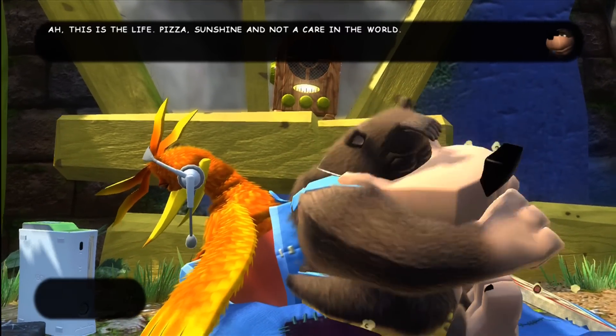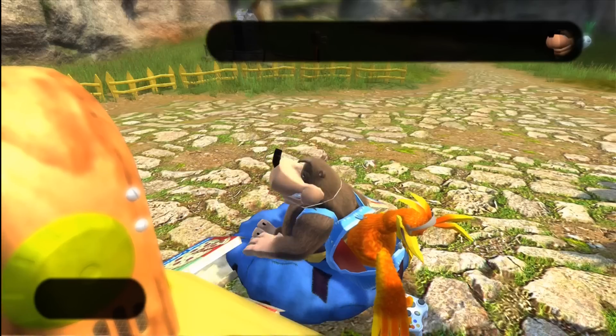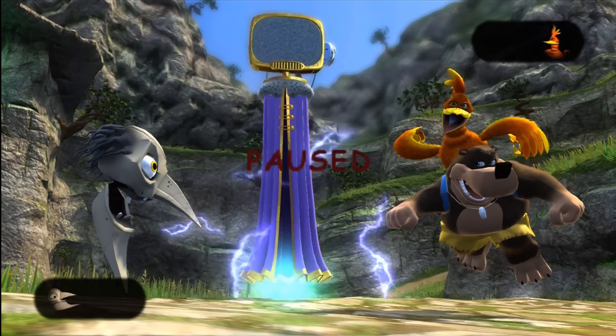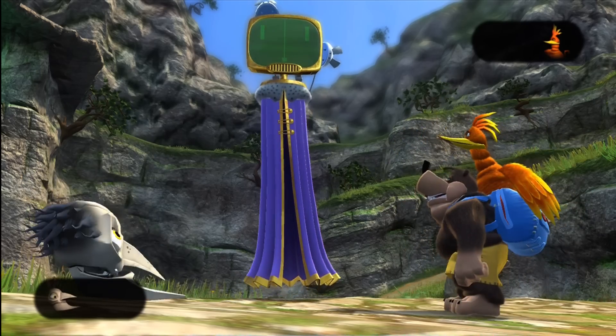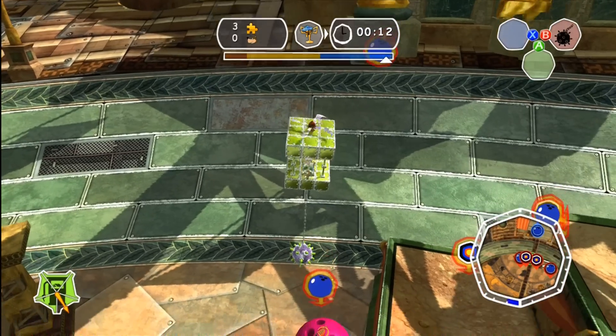The plot begins with Banjo, Kazooie and Gruntilda out of shape after all these years since Banjo-Tooie. In steps the Lord of Games, proposing a competition which will involve traversing six worlds, completing different vehicle challenges along the way. You collect Jiggies to open up new worlds, much like the original games.